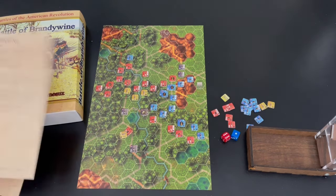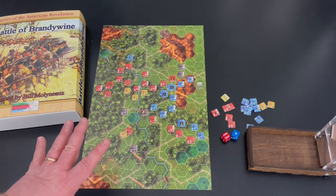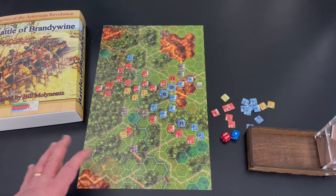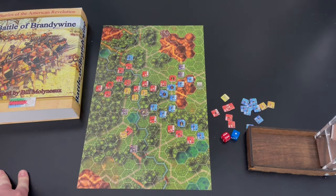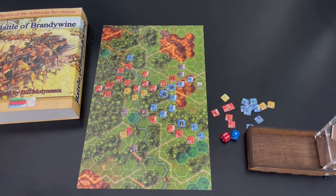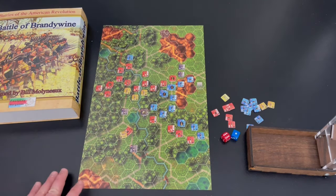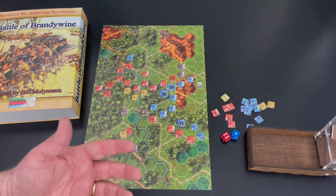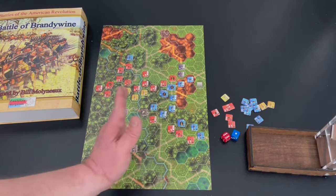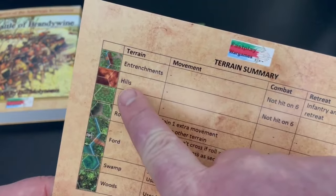Bill does a good job in the designer notes on the back where he talks about the fact that most American Revolutionary War battles were lost when you lost about 20 to 25 percent of your troops. When you took that many casualties — wounded, killed, or captured — that was typically enough to route someone off the field. They would retreat and you would win the battle. Definitely not a game where you fight each other to the death, and as you can see I've really tried to pull back.